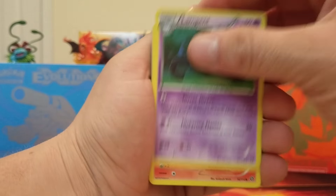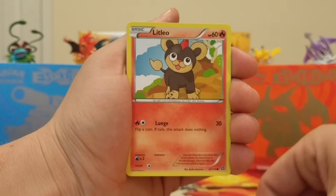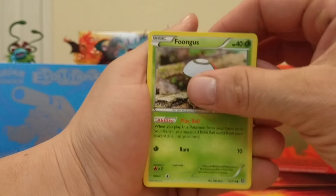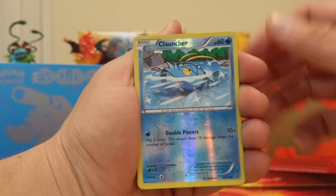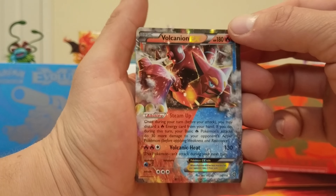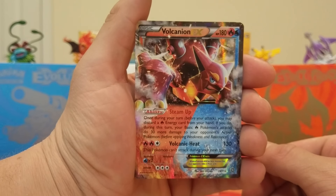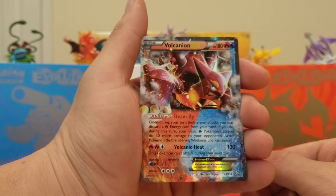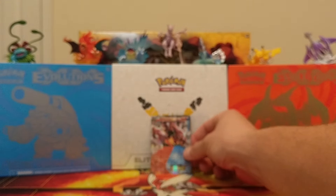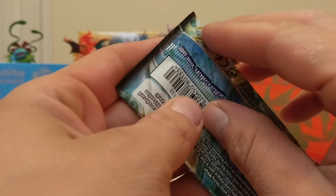Clefairy, Lampent, Ponyta, Merill, Litleo, Rufflet, Fungi, Reverse Holo Clauncher — there we go. Our rare is a Volcanion EX. Very nice looking card, we like that. Not that you can see with the focus since I got the camera so far away.